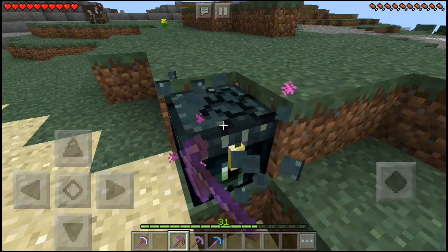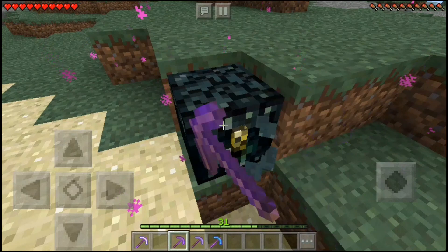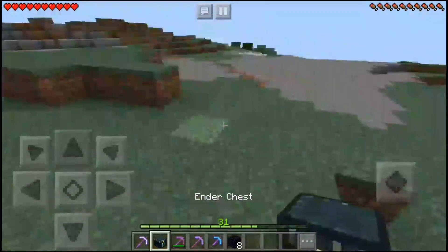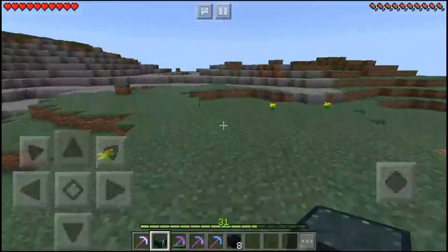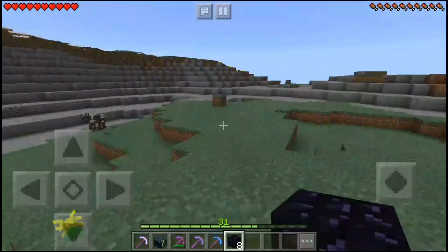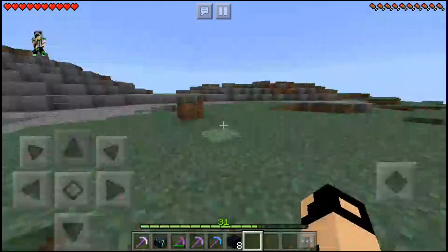I want to show you guys that every single pickaxe with a silk touch enchantment works. You got your ender chest back, and you also got eight obsidian. You will get eight obsidian each time you break your ender chest.